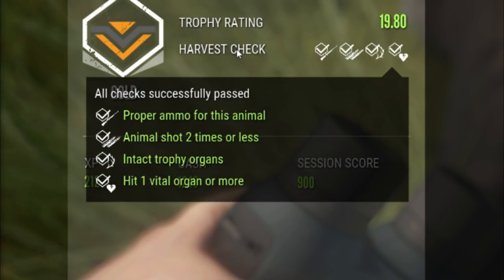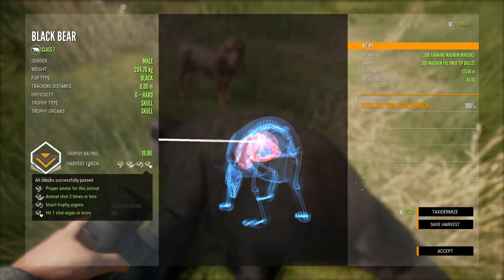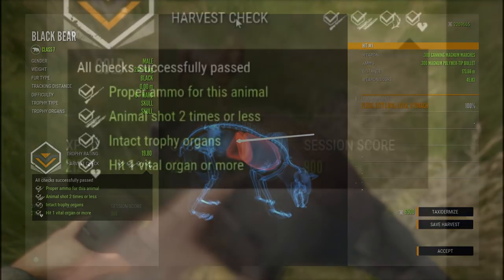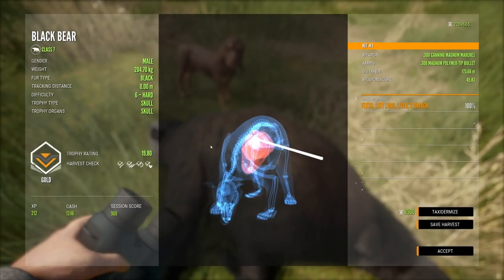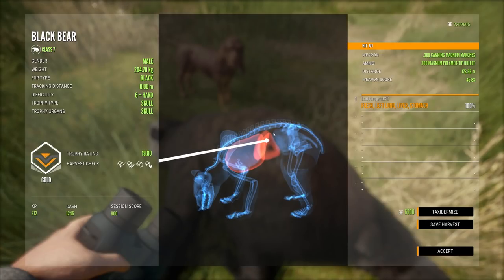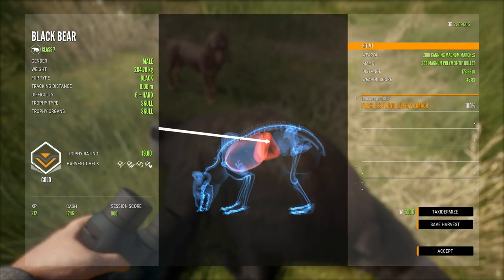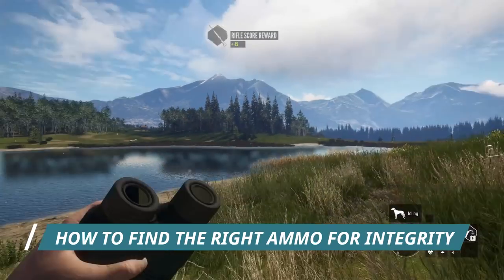Then we have intact trophy organs. Basically you cannot shoot a whitetail in the head because the trophy organs are its antlers — that ruins it. You can't ruin the main trophy organs of the animal. You also want to hit at least one vital organ. The organs that are vital are lung, liver, neck, and heart. The easiest shot is a broadside shot right behind the shoulder blade — you will get lung or double lung depending on the weapon and how far you are from the animal. To cross-reference which ammo you should be using with each species, I will show you how to do this.